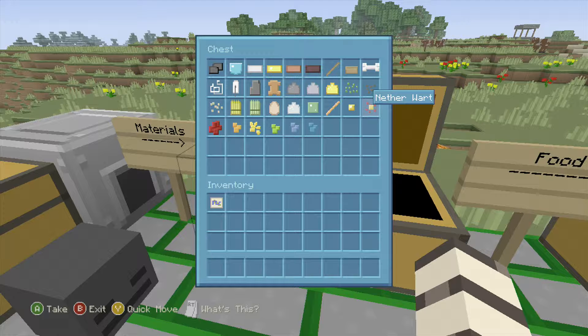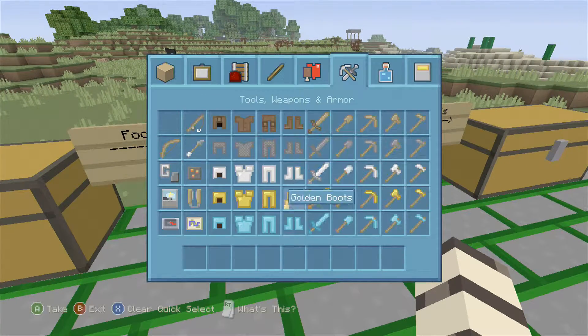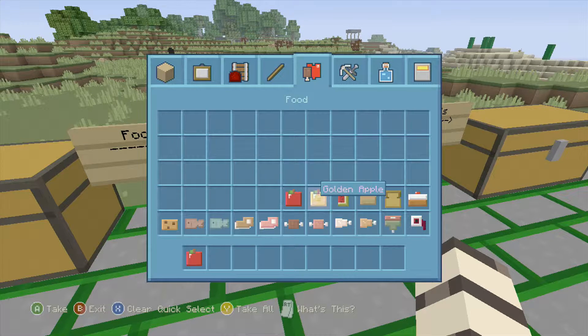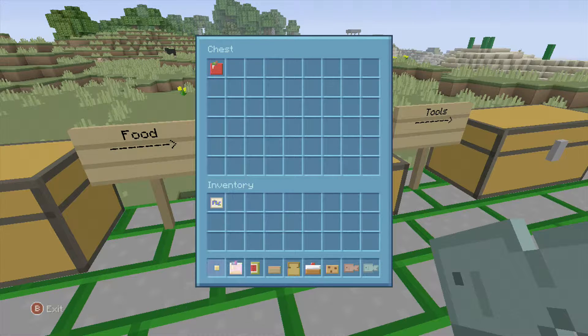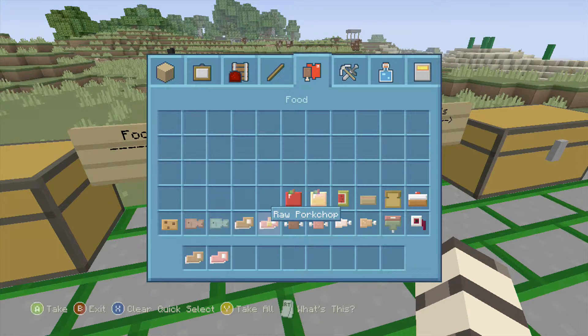Let's go over to our food. We have our apples, gold apples, melons, mushroom soups, bread, cake, cookies, cooked fish, raw fish — they all look pretty much the same. And then the steak, beef, chicken, rotten flesh, and spider eyes.